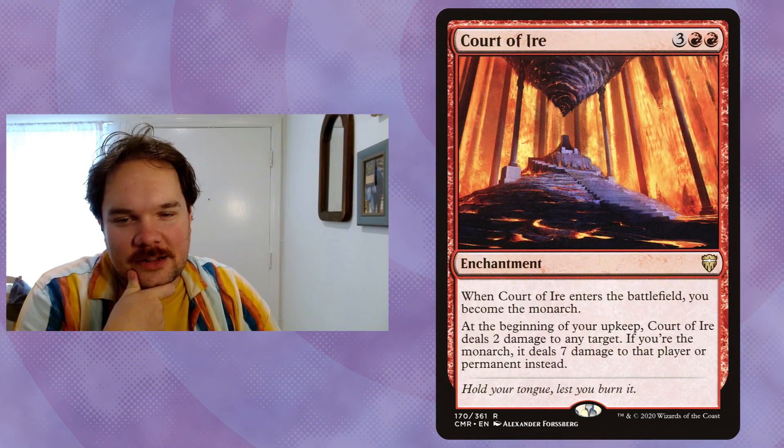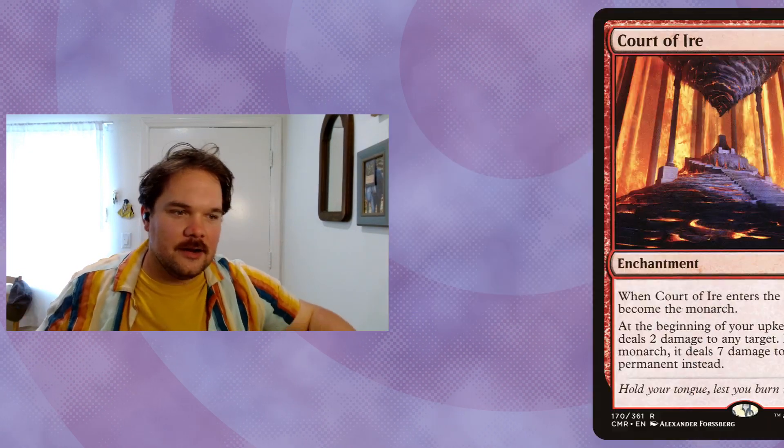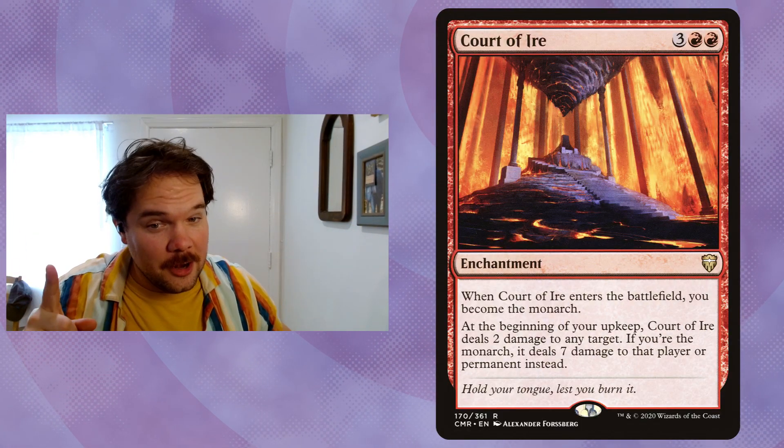Back in Commander Legends — the first one — there was this cycle of enchantments called Courts. There was Court of Ire: three red red, when it enters the battlefield you become the monarch. The whole cycle works so that at the beginning of your upkeep something happens, but if you're still the monarch a bigger thing happens. With Court of Ire it deals two damage to any target — a free Shock — but if you're the monarch, you get seven total damage to a target.